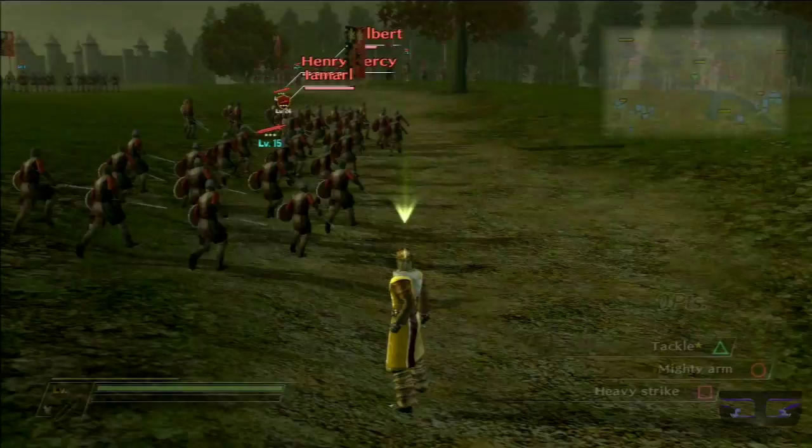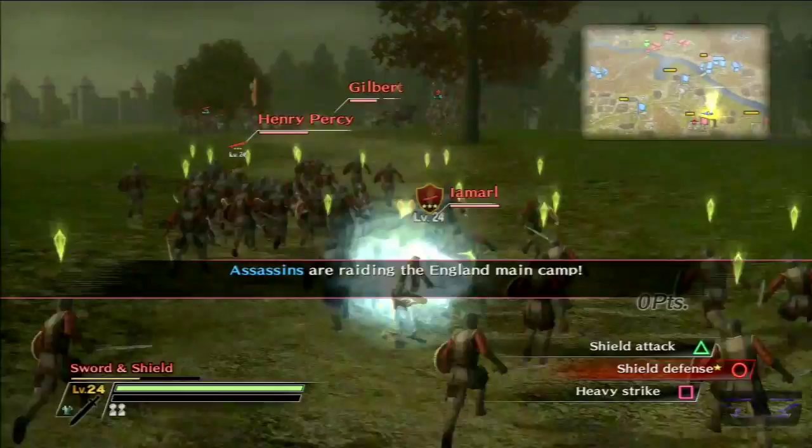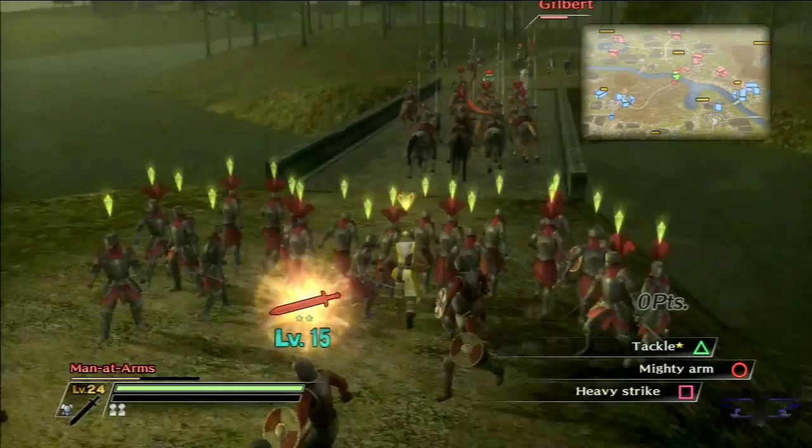Henry Percy said knights continue attacking the town, and mercenaries follow him. I usually don't listen to him — I actually go with the knights and attack the town. I usually follow Gilbert there and keep going.